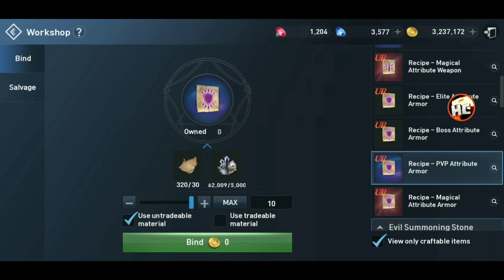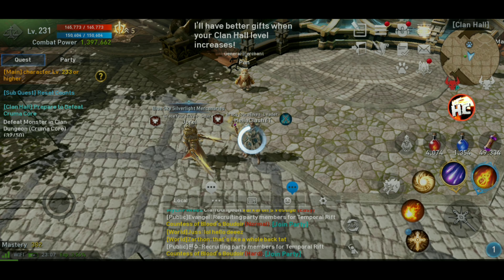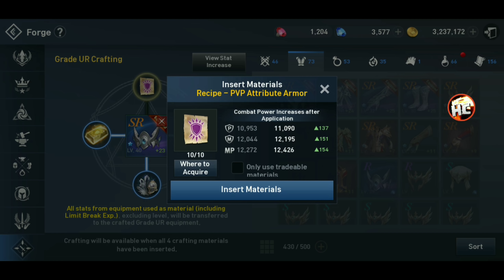I can make all 10 for armor, and I think it doesn't cost any Adena. Make sure you're clicking on the right thing — you don't accidentally click the wrong piece of recipe. Let's go back there. Grade UR crafting — we'll put that in.